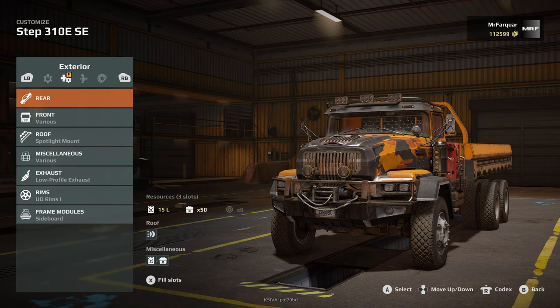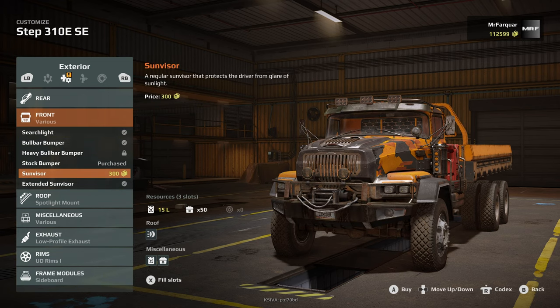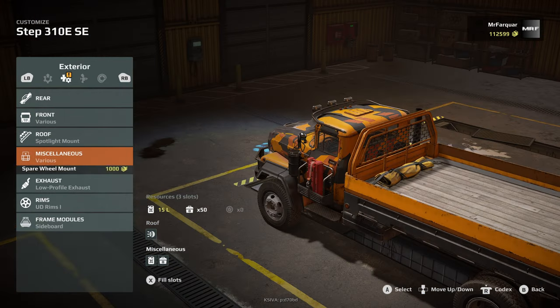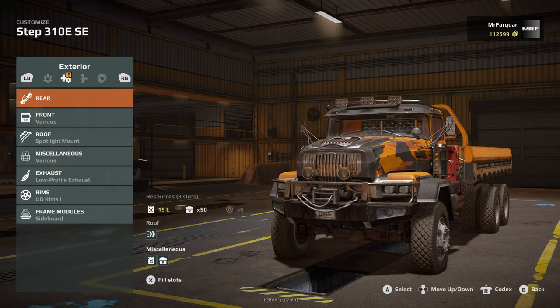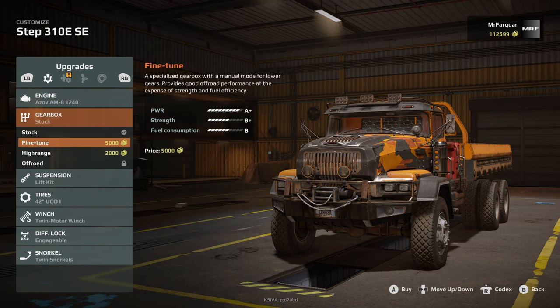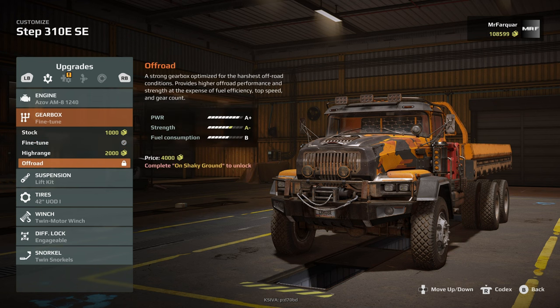We've got an exclamation mark there as if there's something new, and I couldn't see it — I'll have another look. We've gone through everything. There was an update today as well, so what that's all about, I don't know — might just be the rims. We can now high range fine tune. I might go with the fine tune — we've been using it in the pug and I've been doing alright with it.